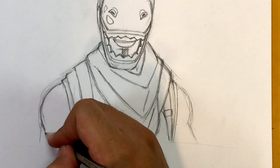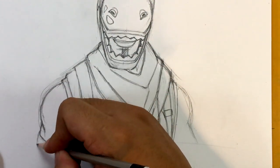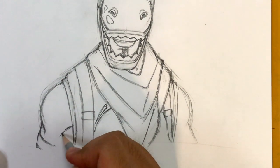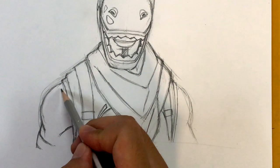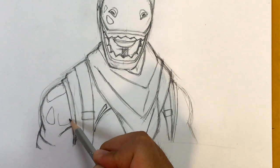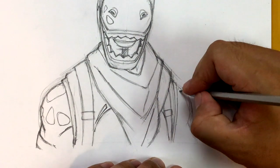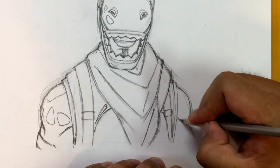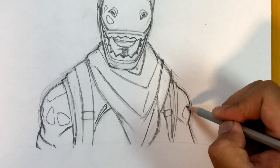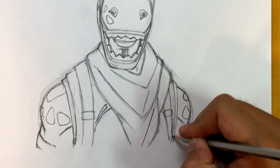Draw the shoulder first, like this, and then it goes like this, like this, like that. Then we do the same thing on the other side. And then some Brontosaurus skin patterns just at the top of the shoulder.